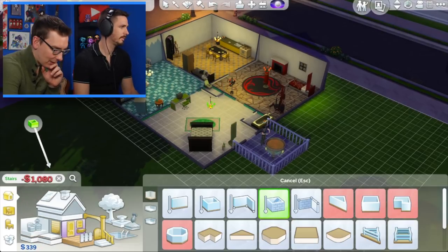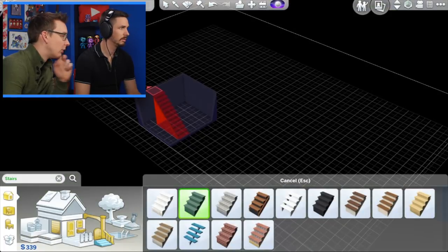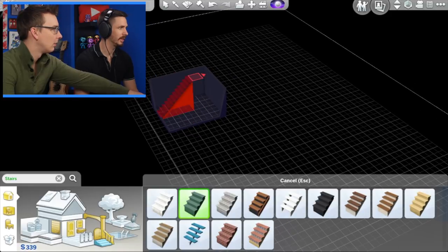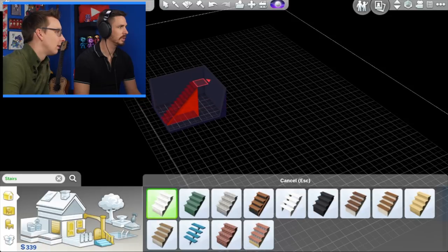Now we can build stairs, right? You'd hope. Stairs — green stairs. Rotate it! Rotate the stairs. Oh yes, I forgot that we knew how to do that. Oh, we don't have enough money — do we have cheap stairs? Modular stairs can't be placed where? Why would the other stairs be allowed? It is crazy — why is this being so weird?